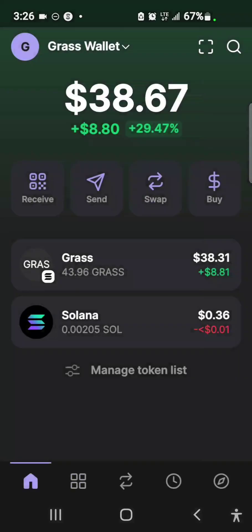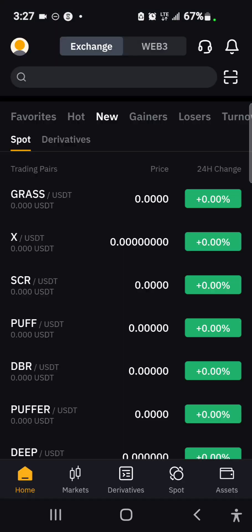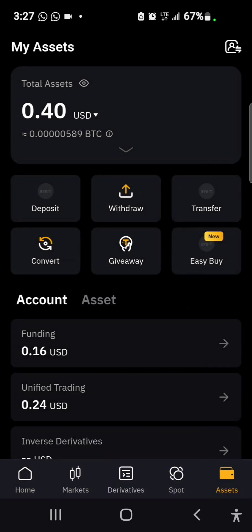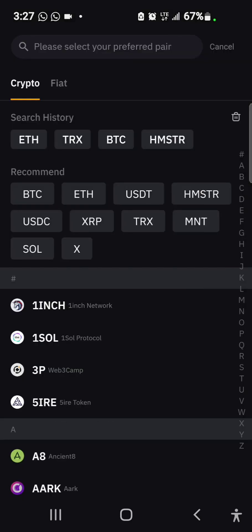I checked back on the Phantom wallet and I can see that my GRASS token is appearing now. I'm going to send this to Bybit for spot trading. I open my Bybit account, select Deposit, then Deposit Crypto, and search for GRASS.